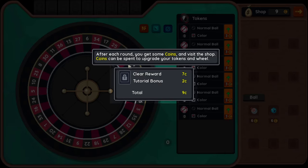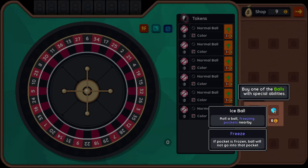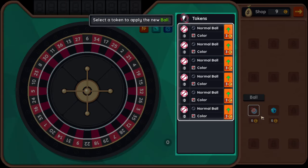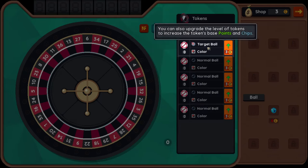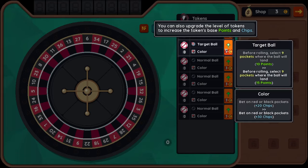After you're trying to get some coins and visit the shop. Coins can be spent to upgrade your tokens and wheel. Buy one of the balls with special abilities — roll the ball of freezing pockets nearby. Before rolling, select a range of pockets where the ball will land. Select a token to apply the new ball.